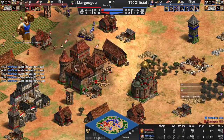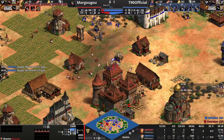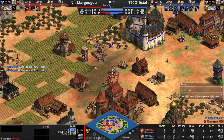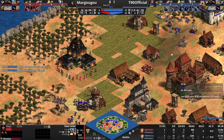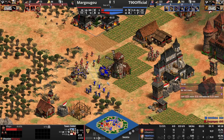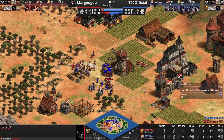Three more vills go down. Rams coming in now — oh, for the trebuchet, Margugu is yeeting against the rams. He's not afraid to attack with vills, we know this. And now — oh god, he's coming, he's coming. What an attack round from T90 on those scouts — and he gets the rest of them too.